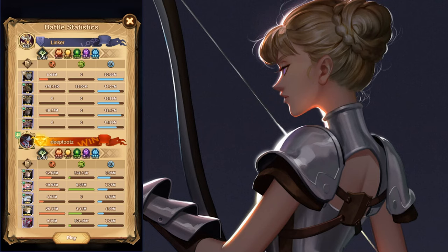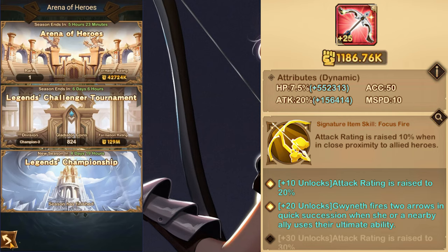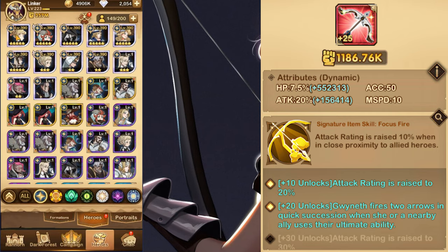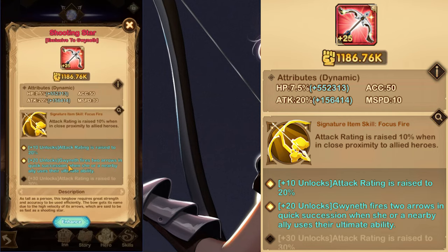For quick tips about Gwyneth: get her signature item to 20. SI20 is very important because it allows her to summon a clone each time an ally ultimates, and firing two extra arrows with that clone is very useful since she kills enemies fast. After getting it to 20, get it to 25 — she gets necessary haste from that. Gwyneth loves haste; I cannot emphasize this enough. Haste lets her do basics faster, apply CC better, and deal more damage that stacks on her and enables her as a carry.